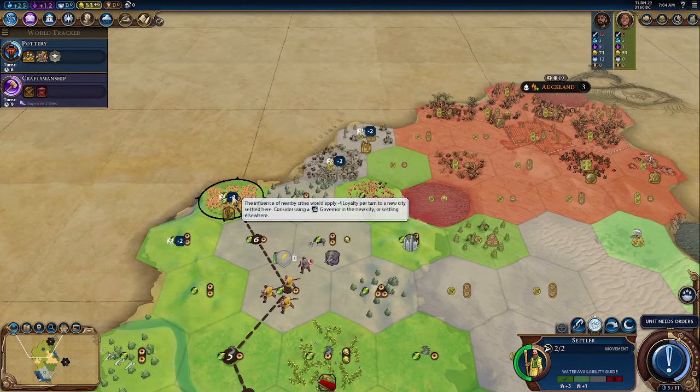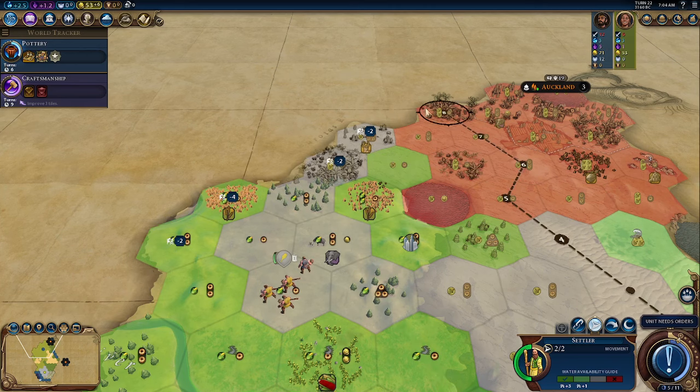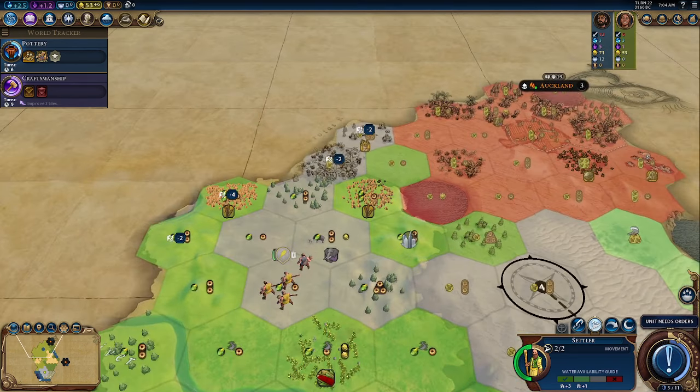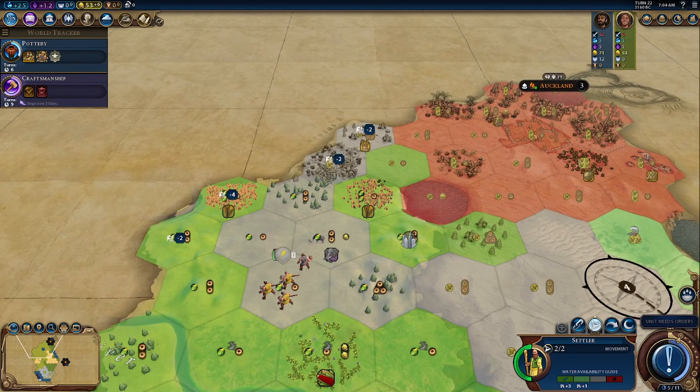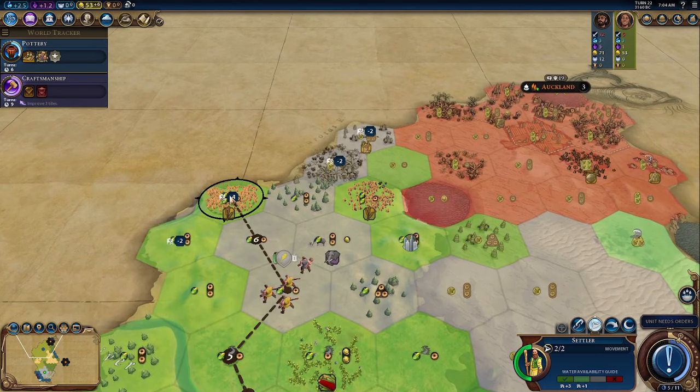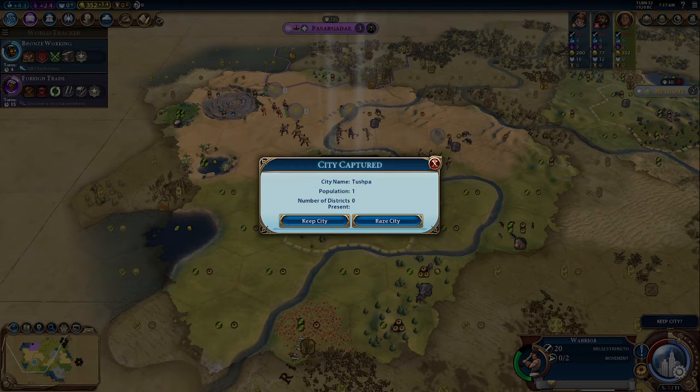A little trick: at the start if you're looking for enemies you want to invade — when you place a settler down you can actually see whether there's an opposing city nearby based on loyalty-per-turn pressure, even without having explored that area yet.